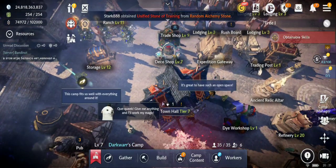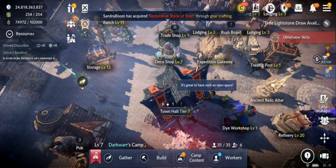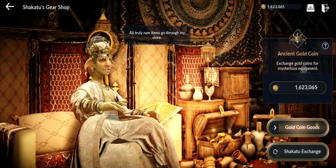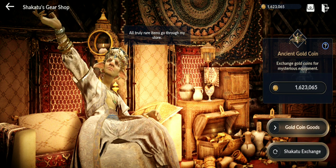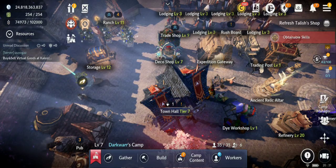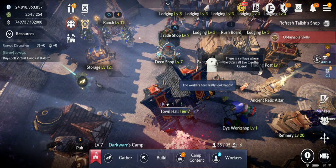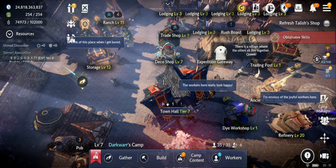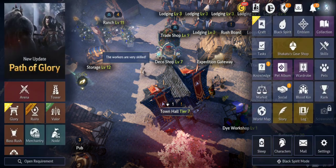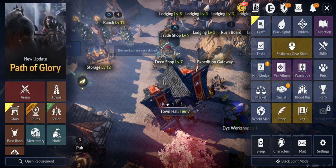Let's check the other stats. For gold coins right now I have 1 million 623 thousand, but I'll probably get more from doing the puzzle which I'm about to do. Let's check what else I have in resources.